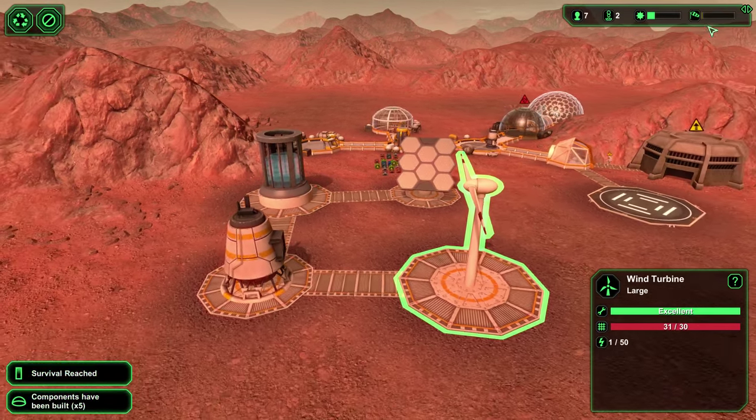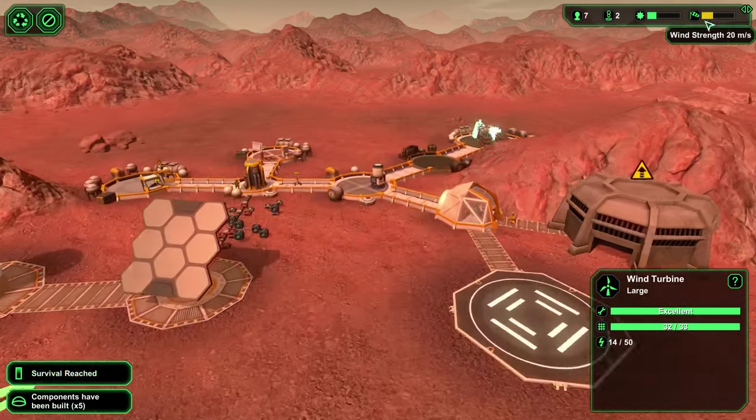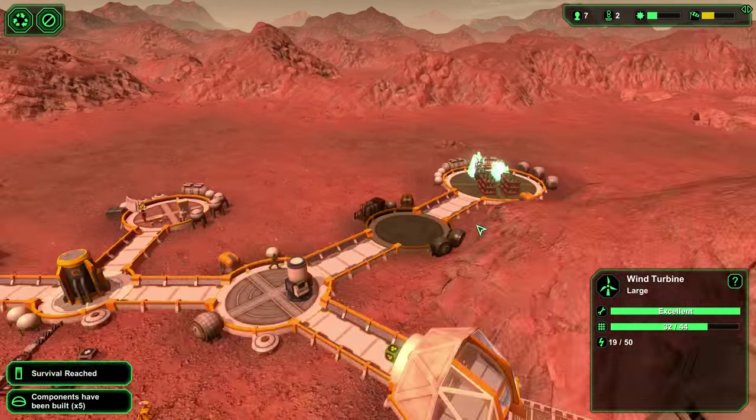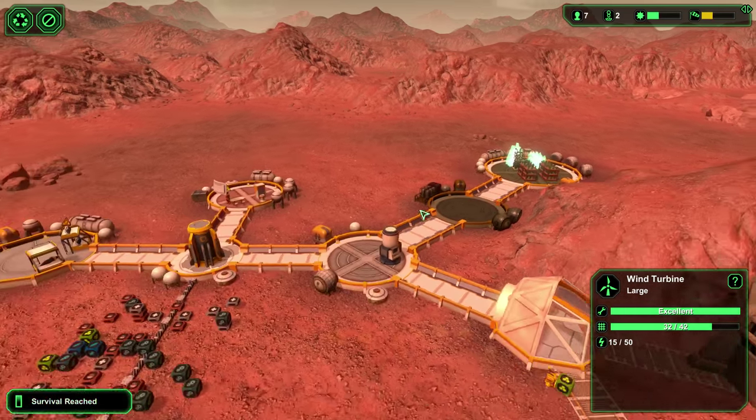We really could use some wind here — come on, wind energy. Now the biologists have something to do. They'll start working with those plants.